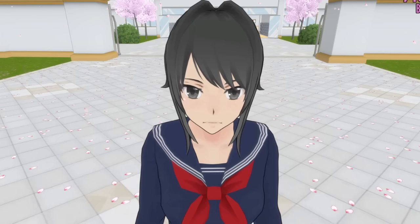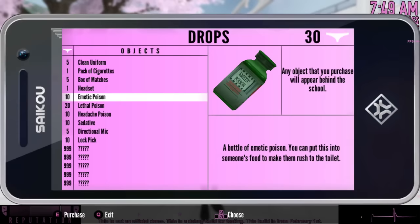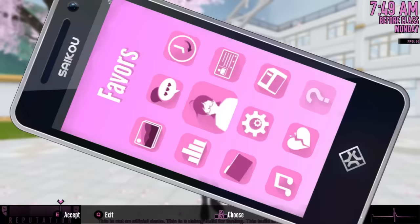So we are going to check out all those features right now in this episode. If you guys are cool with that, everybody get ready and buckle up because here we go. We already did emetic poison, lethal, and sedative in the previous episode. We are going to try headache right now, the benzene, and we are going to see what that does.